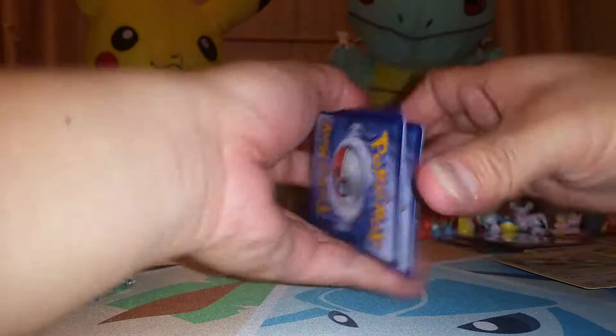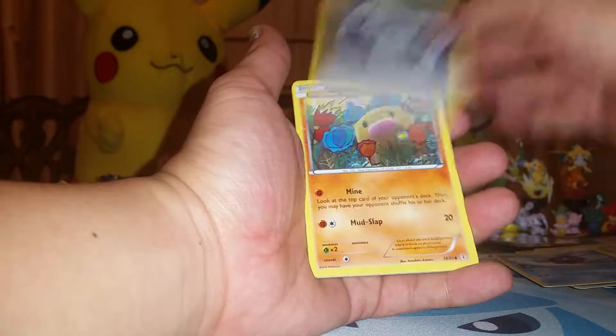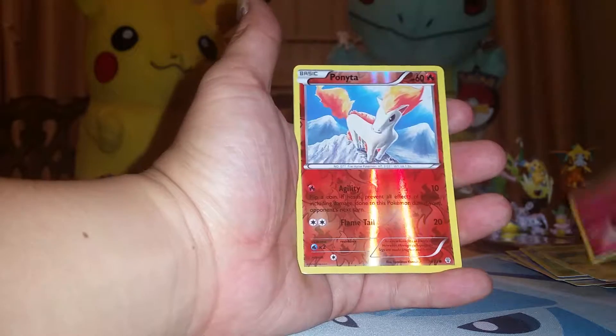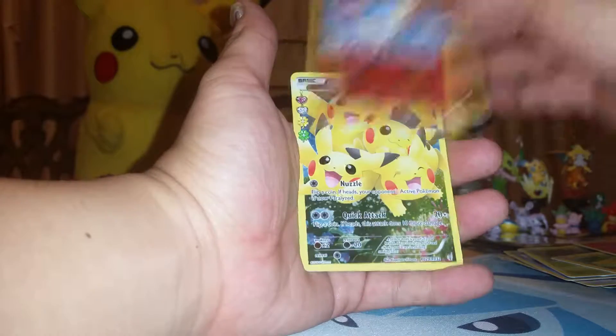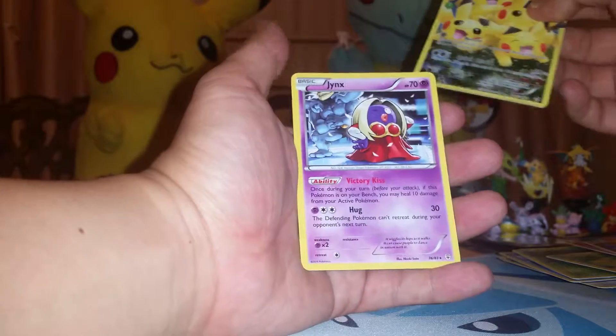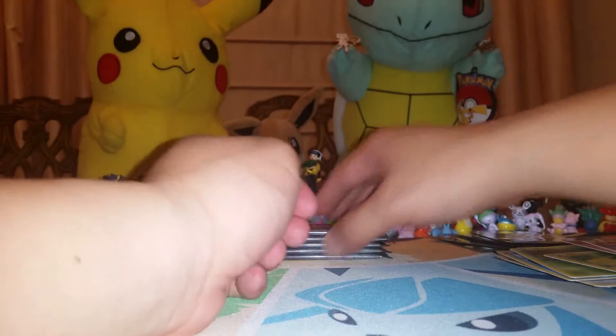Fifth pack is a Pikachu. We got a Swablu, Cloyster, Double Colorless Energy, Diglett, Paras, Pikachu, another Energy, a Ponyta Reverse Holo, a Pikachu — there's my fourth Pikachu, I believe — and a Jynx. Let's sleeve this one up as well. I don't want to double up on all of these.